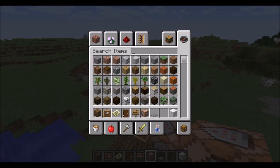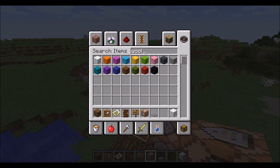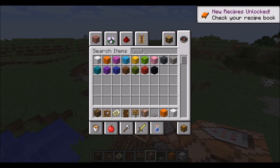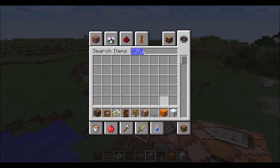If you type in a block or item in the search menu — here's wool — as you can see it is white. So if I get a wool out, it now goes grey, which tells you that you can now backspace all of it and start searching for something else.